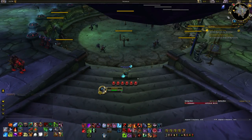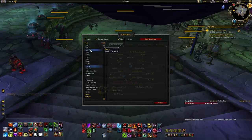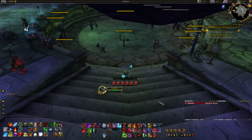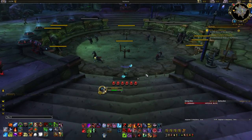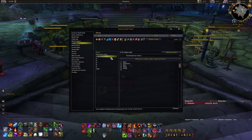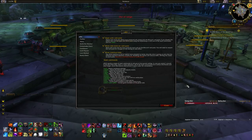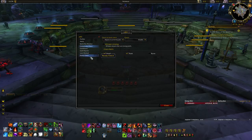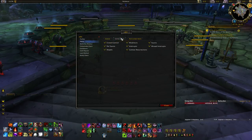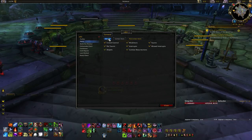My action bars are Bartender 4 — you can move bars around, assign key bindings, choose which bars are active, set size, padding, buttons, and rows. I also have Exorsus Raid Tools for cooldown tracking, battle res timers, raid inspect, and notes you can write and send to your raid. I also use RC Loot Council, mainly for the battle res monitor and ready checks, and I use it for alerts in my chat box — notifications when people use consumables, misdirect, interrupt, or taunt.